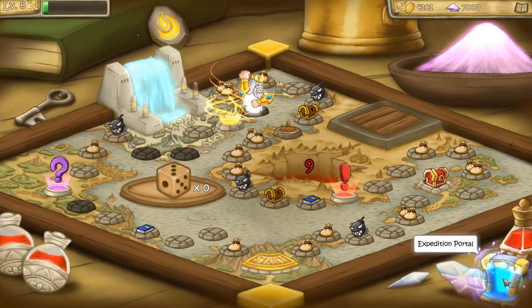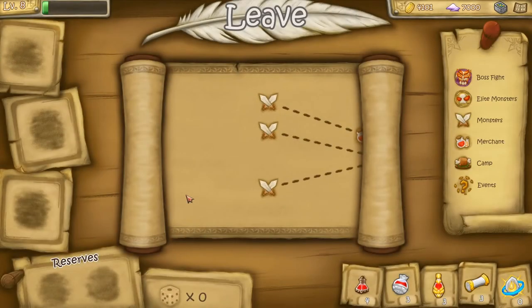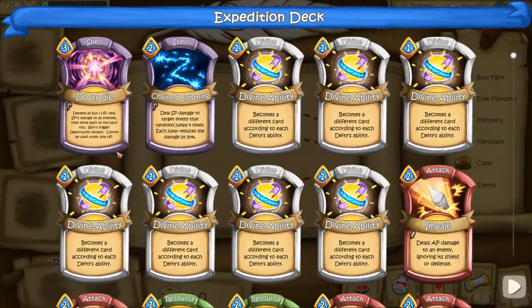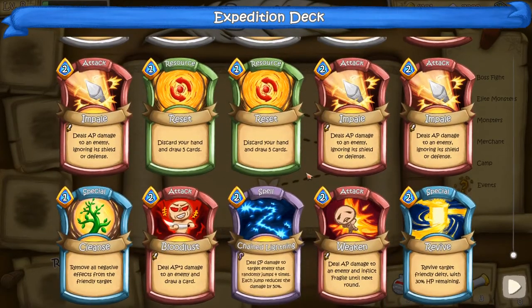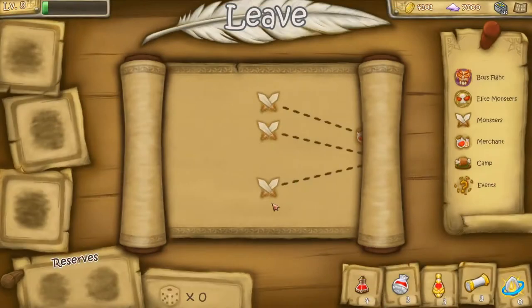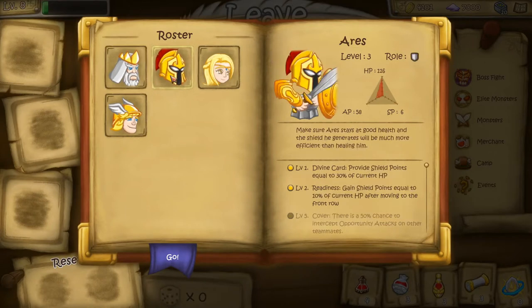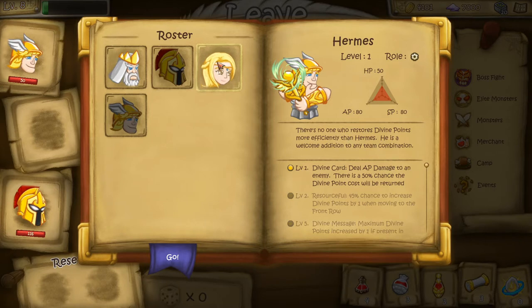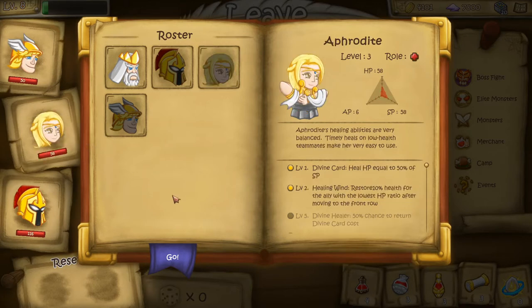Now we can pick our people into the expedition deck — it's important that you can substitute them once placed, so that's pretty useful. We get some new cards. We're going to pick Aries. Divine points by the way is basically mana. We do need a healer — I don't think we can afford not having one. So let's stick with the healer as well, just going without Donald this time.